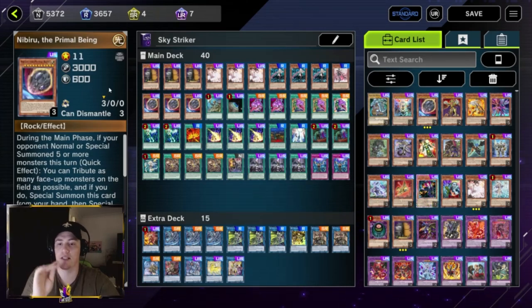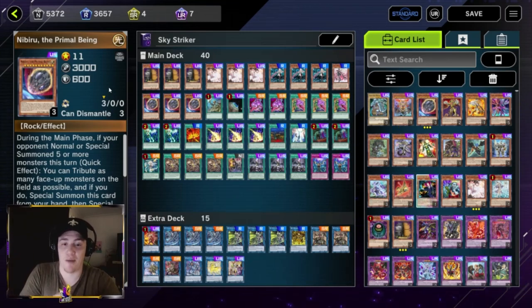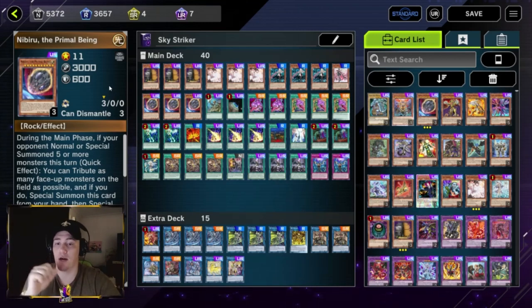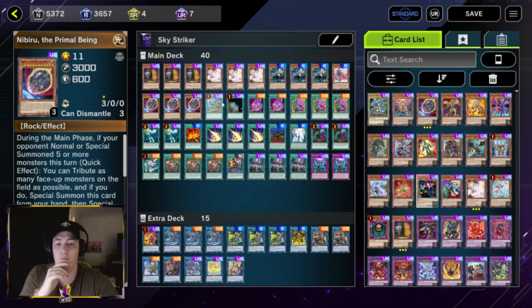We play three Nibiru, the Primal Being — another hand trap. If your opponent summons five times in one turn, you tribute all of their monsters, summon Nibiru from your hand, and give them a token. We play this because it gives us access to Zeke plays, which is one of the cards in our extra deck. That covers all the monsters in the deck — 13 total, and most of them are hand traps.